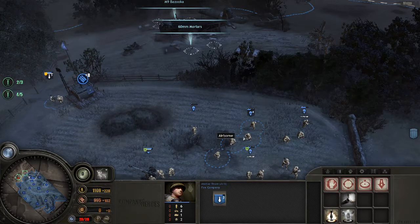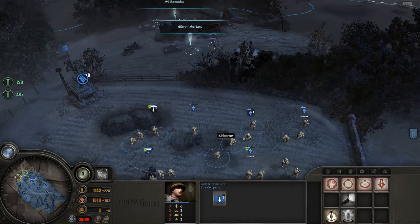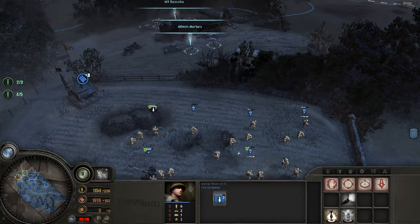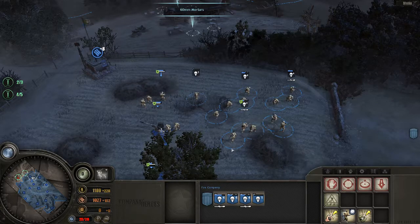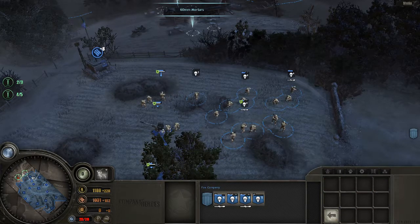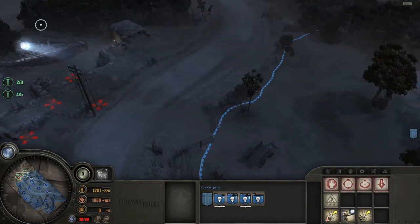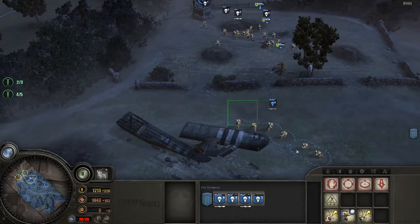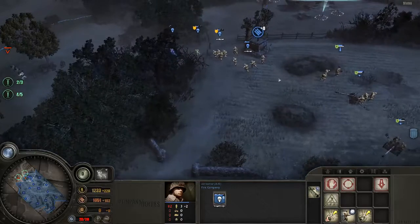I also got a brand new headset called the Xcraft, and I also got a new mouse — the Xcraft HP Gold Bluetooth. The headset is wireless and the mouse is wired. I got it because it has a constellation style design, while my headset has a look with a bunch of numbers and weird patterns on it.